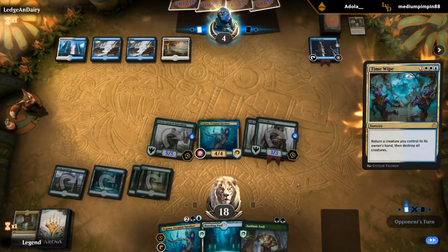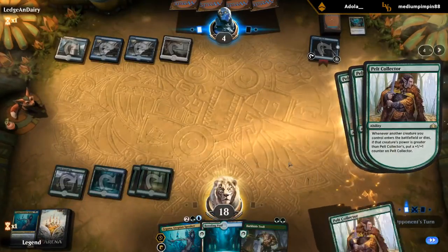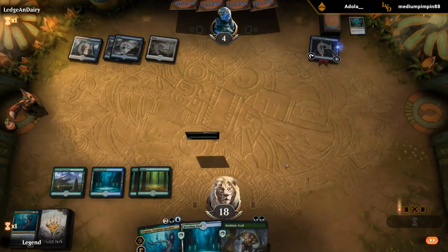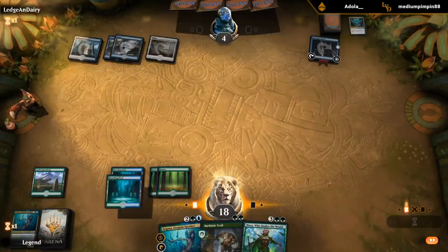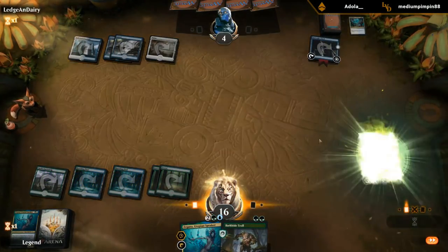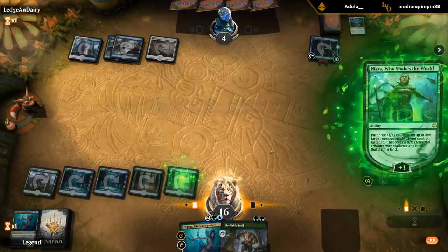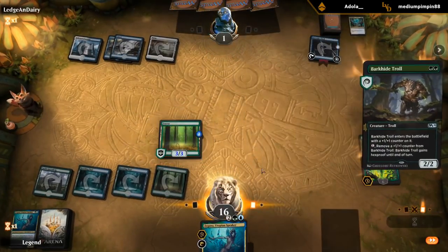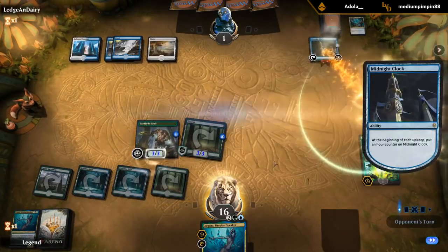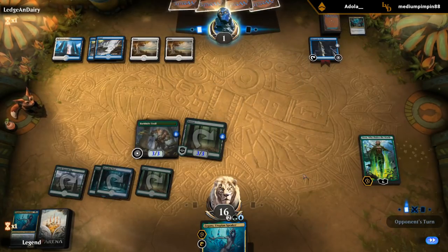They do have Time Wipe — it's what we wanted to avoid. But our opponent is at four, so we just need one creature to get across the finish line. How about a Nissa? That's pretty good — and that's where Nissa has often come up: pretty clutch to recover from a sweeper effect. Hopefully that does it. Not sure we can beat another Time Wipe.